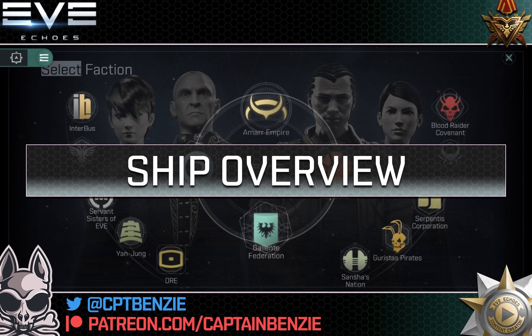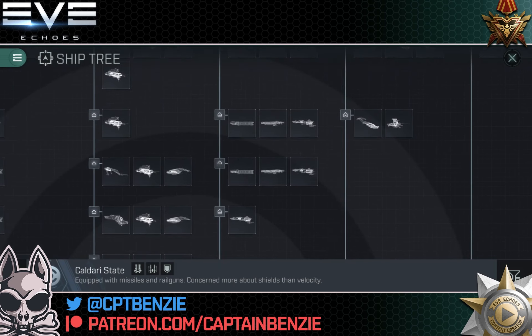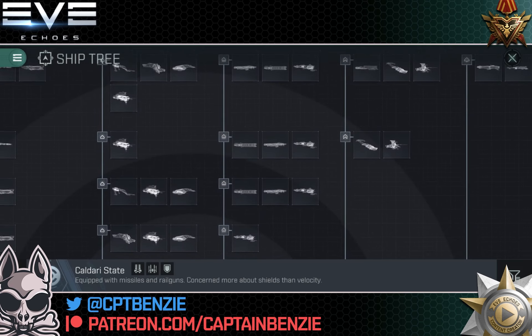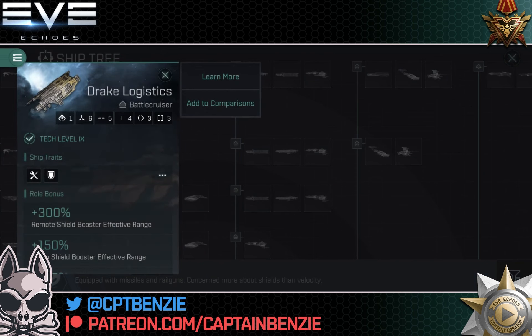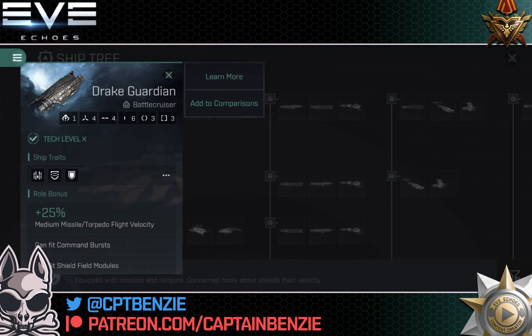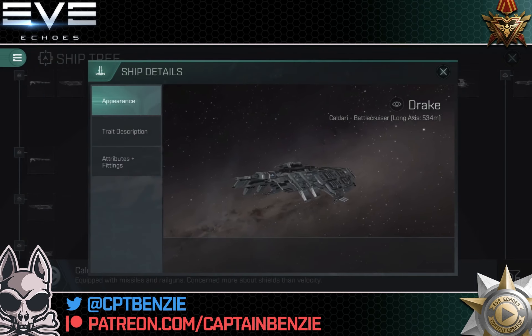The Drake is a battlecruiser found in the Kaldari state ship tree, so we head straight into the Kaldari ship tree and look at the battlecruiser lines. Curiously enough, this one does not exist at tier 7 — there is no tech 7 Drake prototype. We only get the tech 8 Drake. This line continues at tech level 9 with the Drake logistics, for those into shield logistics and fleet healing, and all the way at tech level 10 we have the Drake Guardian, a popular battlecruiser-sized Guardian ship.